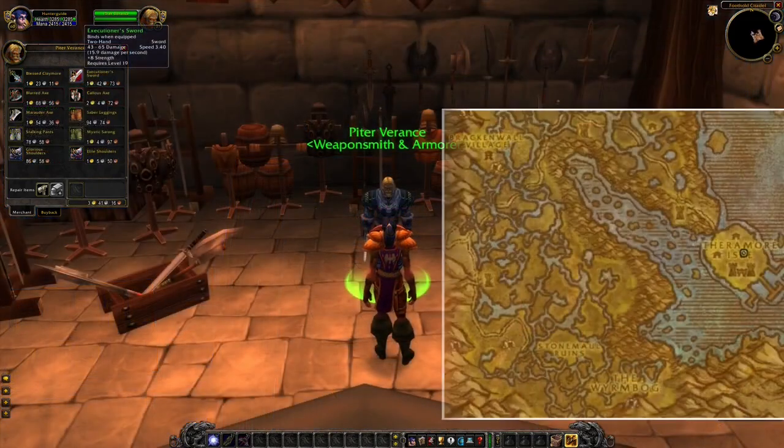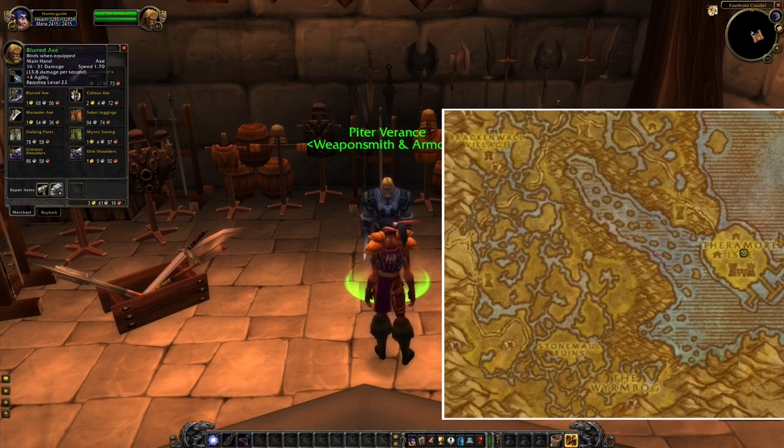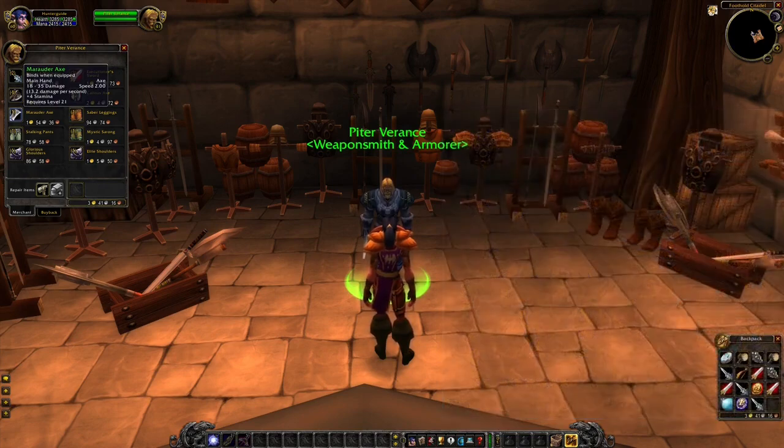You can buy the same kind of weapons in Duskwallow Marsh. You can get to this destination fairly easily, because there is a boat from Wetlands to this destination. This vendor is also selling other different kinds of weapons and even some armor pieces.